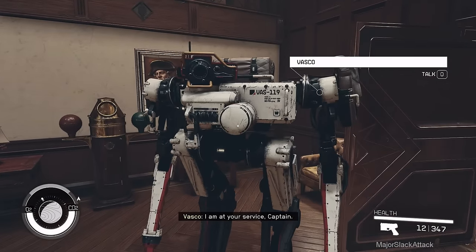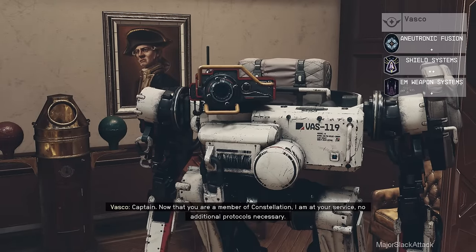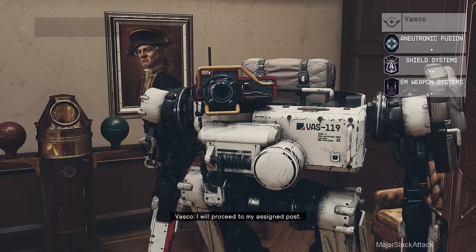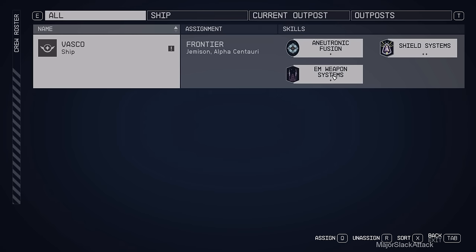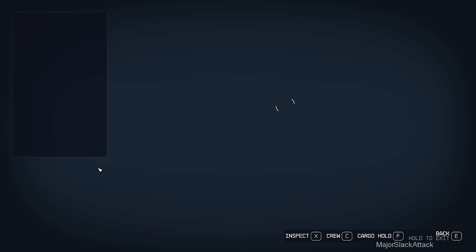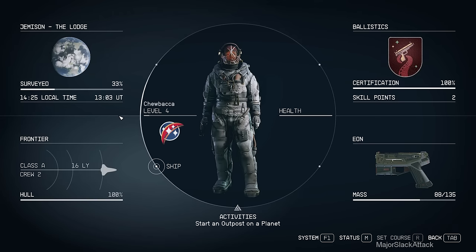I am at your service, Captain. Now that you are a member of Constellation, I am at your service. I can use you on my crew. Manage your crew - review and change their assignments between your ships and outposts. Different crew have different skills which enhance your ship or outposts. Confirm - and he benefits shield systems, anotronics fusion, and electromagnetic weapon systems. This is the one we are concerned with right now. He is now part of our crew. I think we have to actually go back to our ship for it to show.